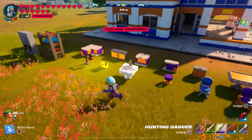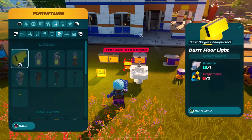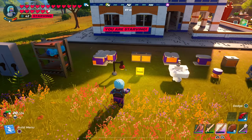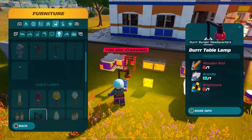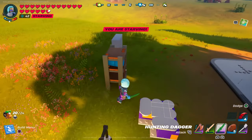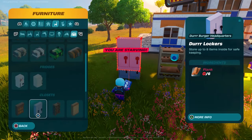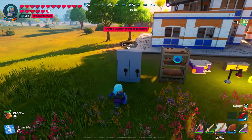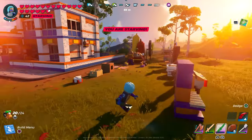We also have Dür Booth Seating, a Dür Outdoor Bench requiring four granite slabs, a Dür Restroom Sink, a Dür Floor Light requiring Brightcore, a Dür Table Lamp, a Dür Pantry Shelf Dark with a water jug on it, and Dür Lockers requiring six planks that hold up to eight items. That's all the furniture from the Dür Burger bundle.